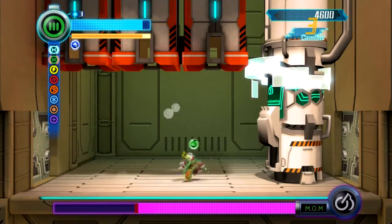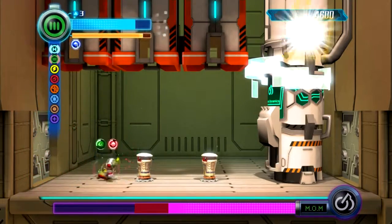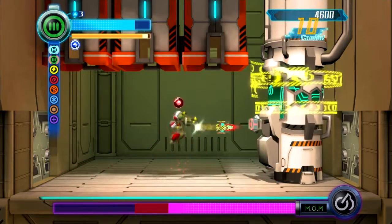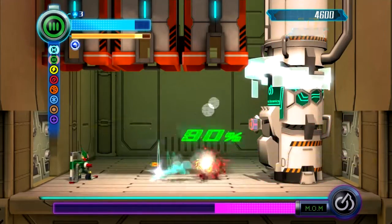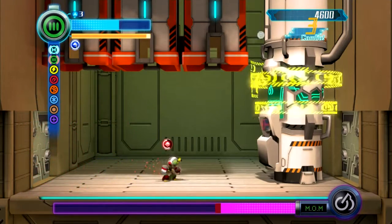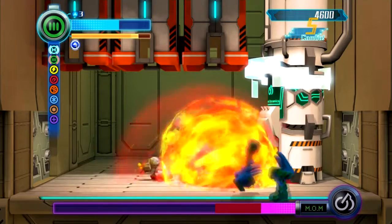Here we go. So you see, the level design is very calculated so that the bonuses you get from enemies... here I got a bonus for powerful attacks. It's really made for you to use it strategically right after you get it. Now I've been able to take out the core by using those more powerful bound missiles.